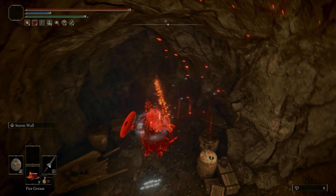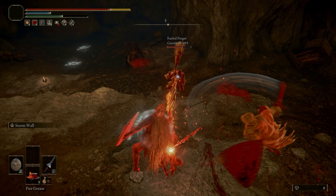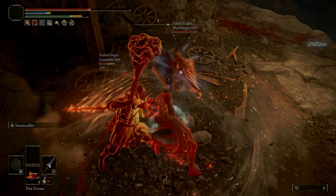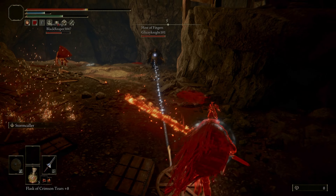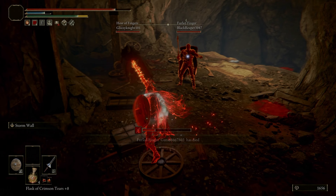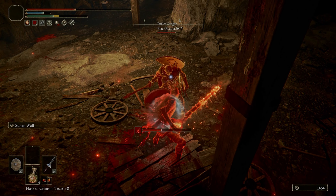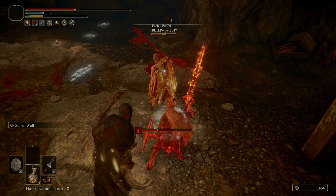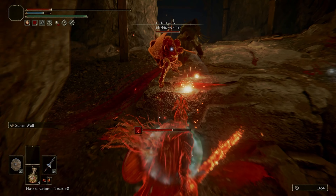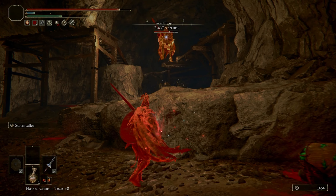Even someone like me who likes to make quirky, different builds can still pick up weapons they've been avoiding and find them a lot of fun. I made a samurai build with Rivers of Blood and found it was really fun once I started using it. If we go into Moonveil territory, that is a weapon I will never use - but Rivers of Blood was a lot of fun. Still learning guys, even two years later. Weapon classes you've never considered - just make a build, stick it on there, give it a go, and you'll probably find you've been missing out for a long time.